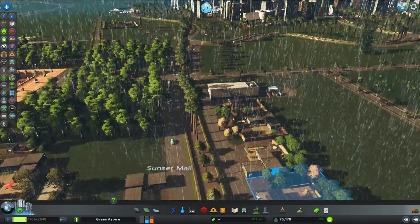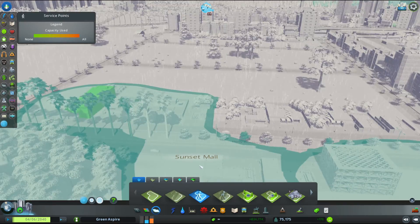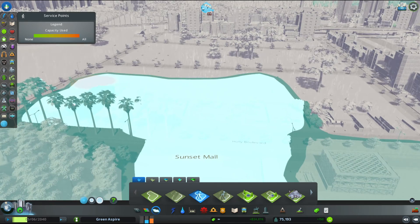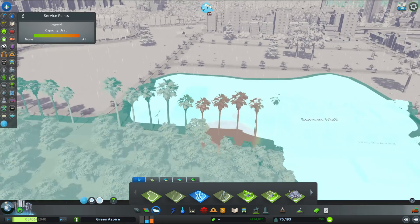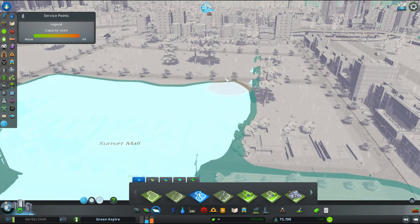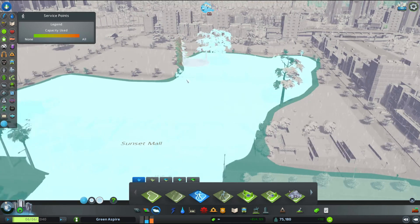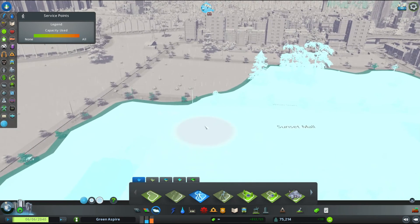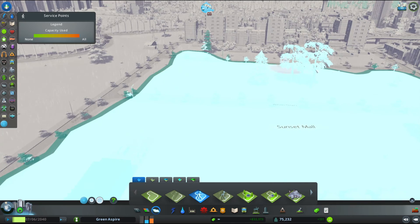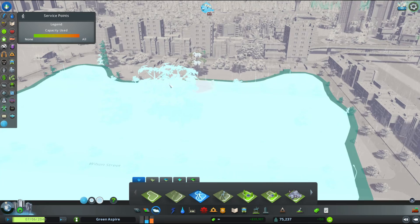These are all residentials — this is all the residential area right here. I can go ahead and extend that out and bring it over here. Since this street doesn't have anything, this is a new area — I'll just go ahead and zone this whole thing as a pedestrian area. I'll leave that main street right there connecting, but I'll go ahead and zone this as a pedestrian area.